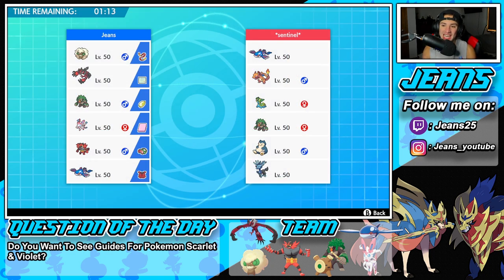Battle number one coming at you guys, going up against a Kyogre team that also features Xerneas, Charizard, Storm Drain Gastrodon, Rillaboom, and Snorlax. Rillaboom has got to be in our team considering our opponent has Kyogre and the Storm Drain Gastrodon. So Rillaboom, you're definitely rocking out with us.